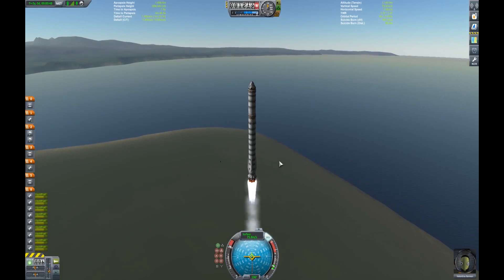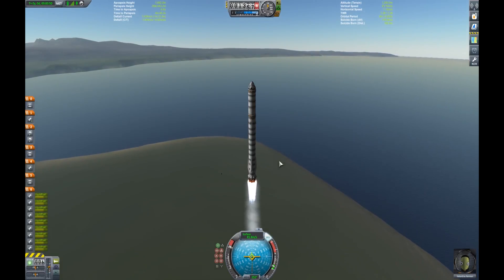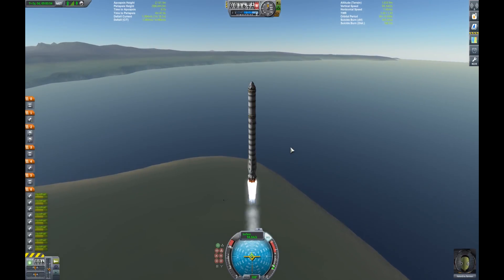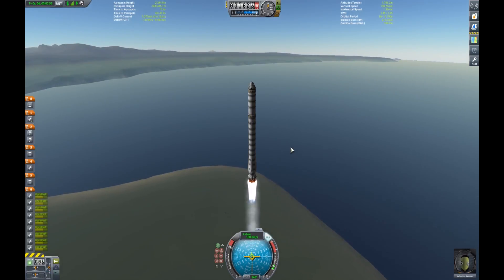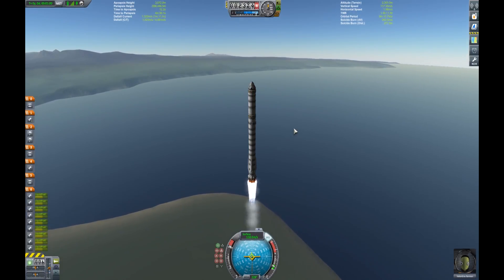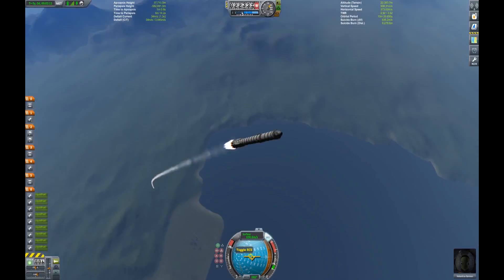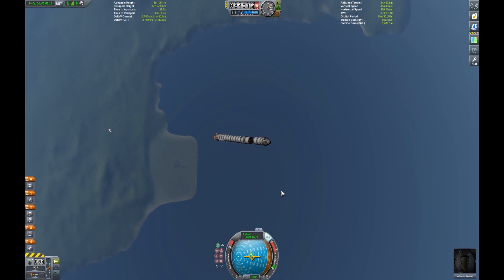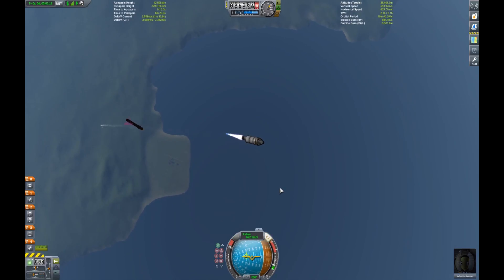So we like to reland those core stages because typically those are the easiest to reland. We don't have to worry too much about heating or anything like that, depending on what we do here. And kids, don't try this launch at home. You'll notice I'm taking a pretty terrible ascent — we're not really doing much of a pitch program, a gravity turn if you will. But that's kind of a necessary evil in order to RTLS; that's kind of what we have to do, just because of a number of factors.